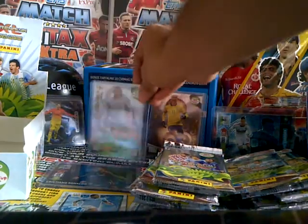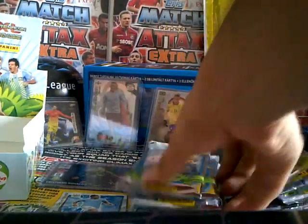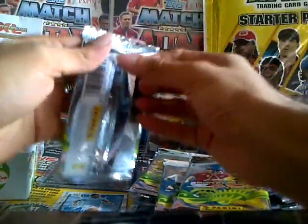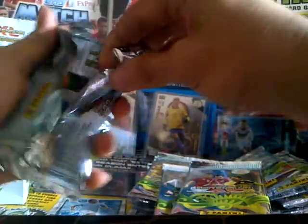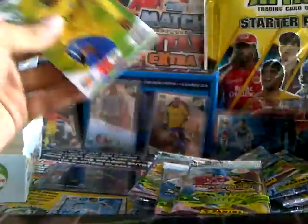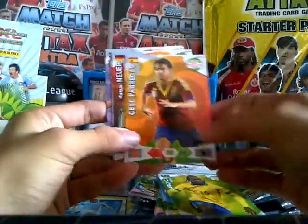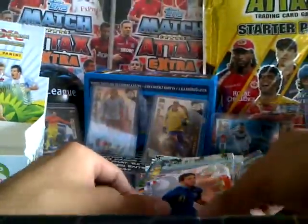That'll go onto my set here at the back. Amazing start to the box. We have Arruka, Fabregas, Neuer, Robben, Jelovic and Nasri.